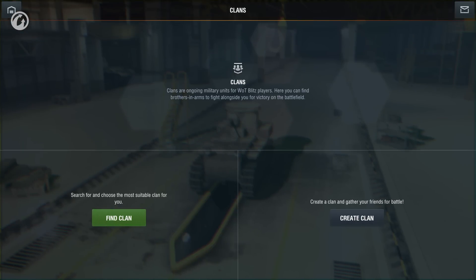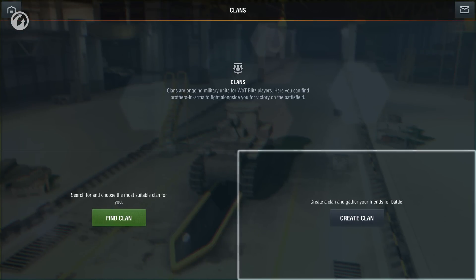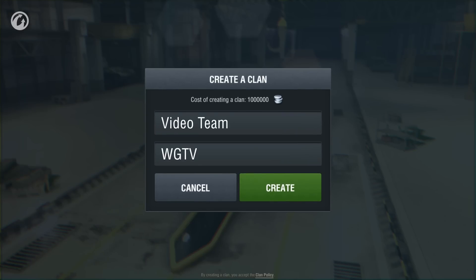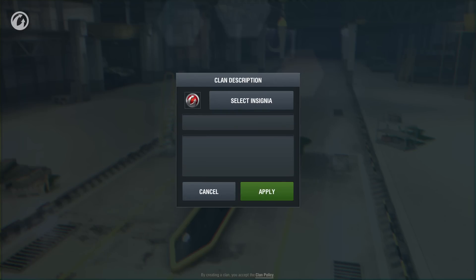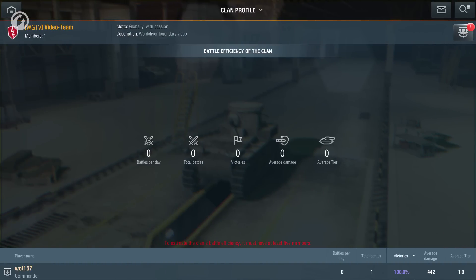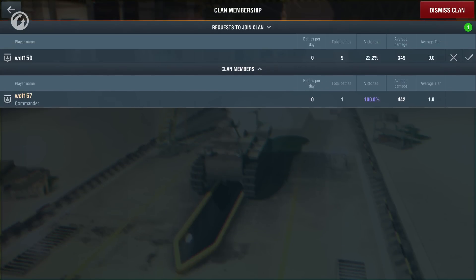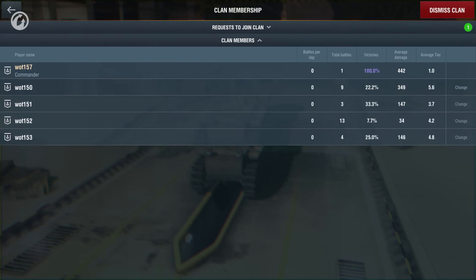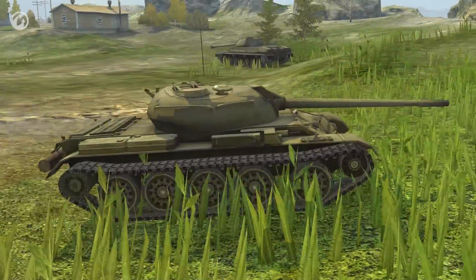Or you can do everything yourself. In the same menu, choose a name, unique tag, description, and motto. Then gather players under your banner. Creating a clan enables you to make decisions about its members, accept or reject requests for joining the clan, and assign ranks to clan members. As soon as you become a clan member, a unique tag appears next to your name. Glorify it in battle.